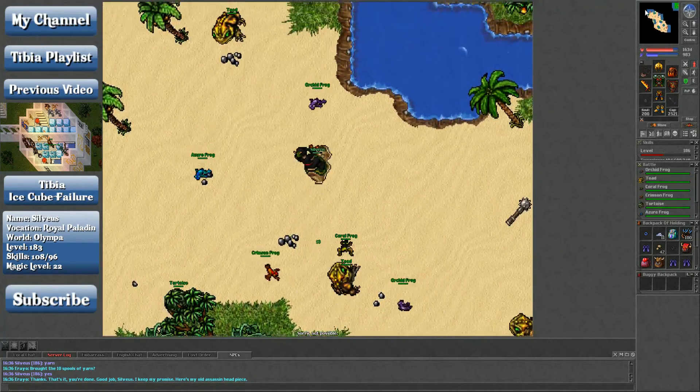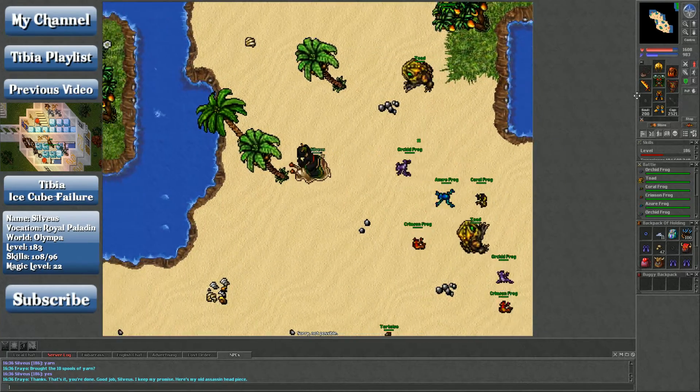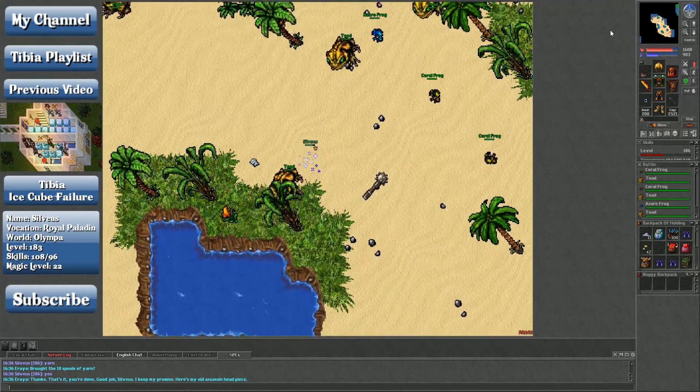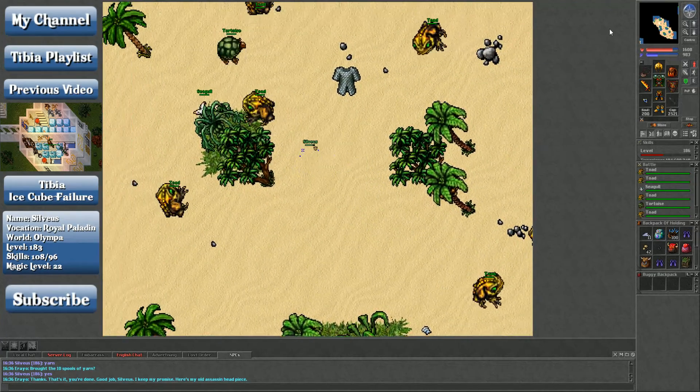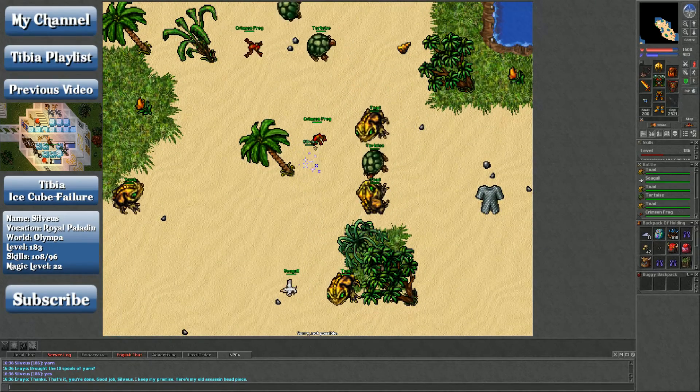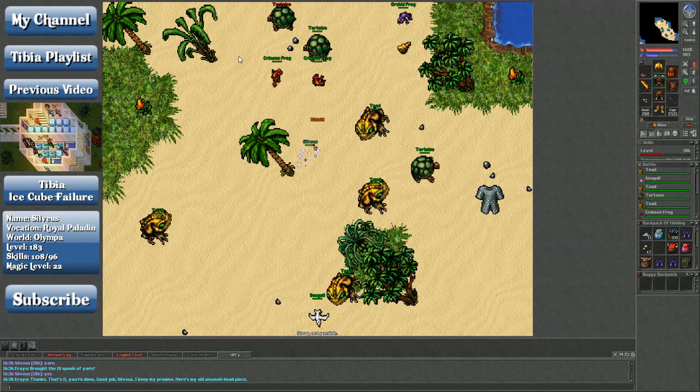Planes of Havoc, Forbidden Lands giant spider spawn, Port Hope giant spider spawn, Yalahar cemetery quarter — giant spiders are pretty common, everybody knows where to go get giant spiders. Now I'm going to pause while we go to the last NPC, because we do have to go to another NPC.